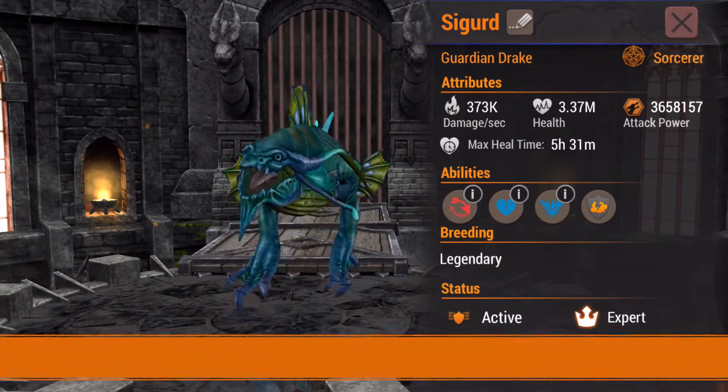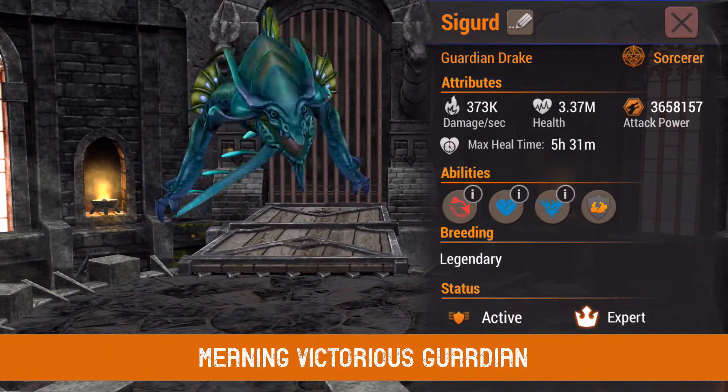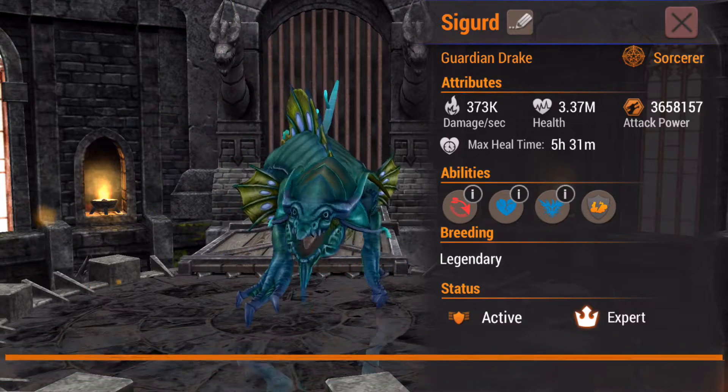Meet Sigurd. This new Dragon is a sorcerer with a unique blend of abilities we think even the most hardcore fliers will find exciting to combine.